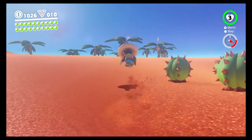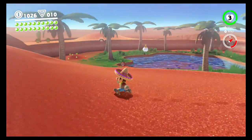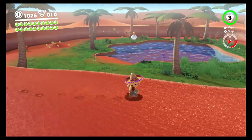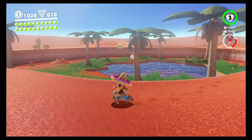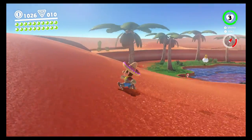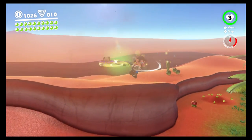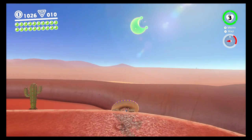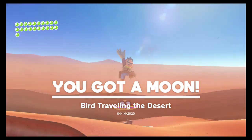Oh, there is that bird! There's a power moon if we hit it — let's try to get that really quick. I don't really know the pattern of this bird, so I'm not really sure where it goes or how fast it moves. Yes! Oh, do I get it? I gotta get it all the way up there. Yeah, I've actually never gotten this moon before. There we go — that is 'Bird Trailing the Desert.'